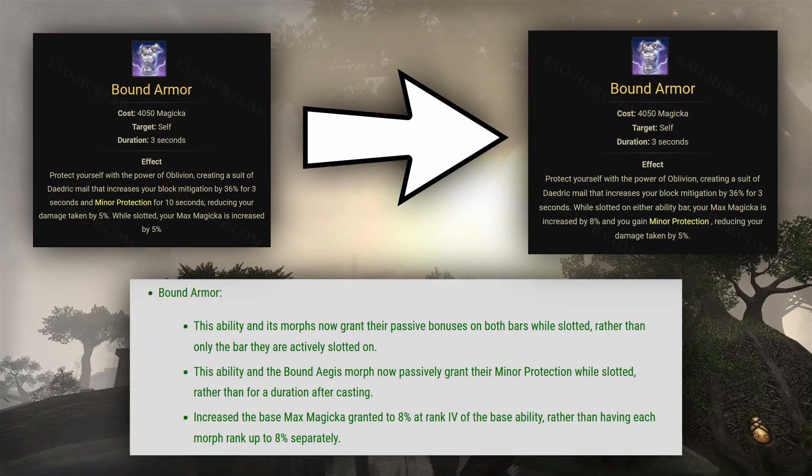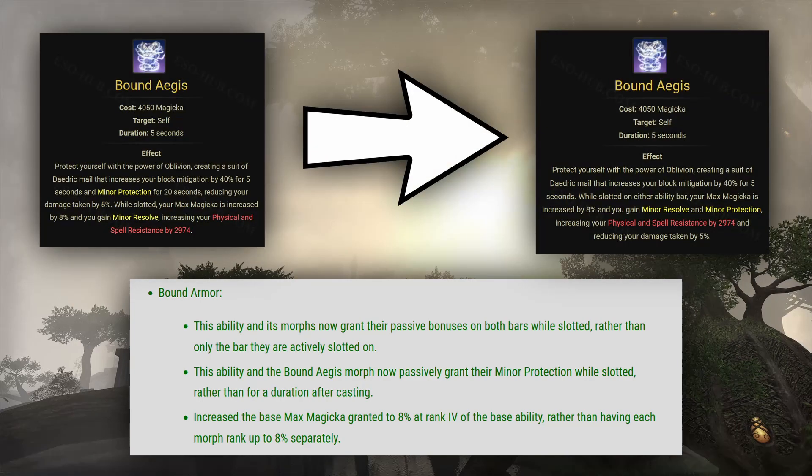Sorcerer's Bound Armor skill now also grants Minor Protection passively while slotted on either bar, rather than granting it for 20 seconds after casting it. The 8% Max Magicka bonus will now work on both bars, so you'll gain an additional 8% Max Magicka on your back bar compared to before if you're running Bound Aegis. And the same logic applies to Bound Aegis' Minor Resolve — it's applied passively on both bars.